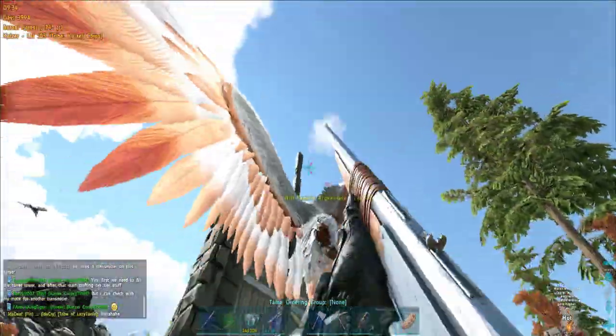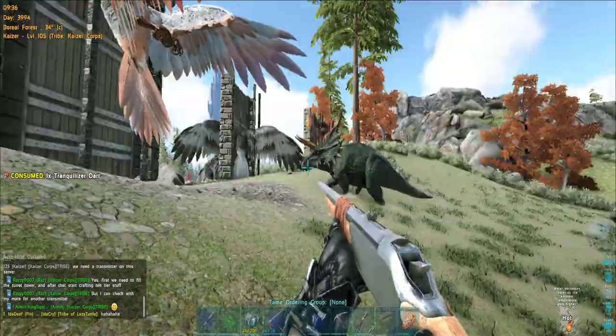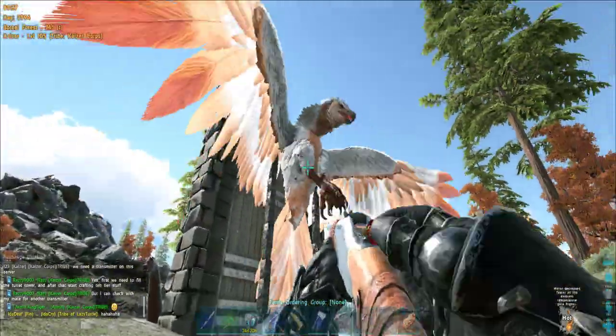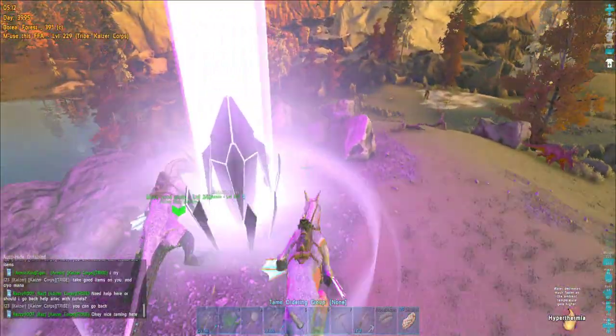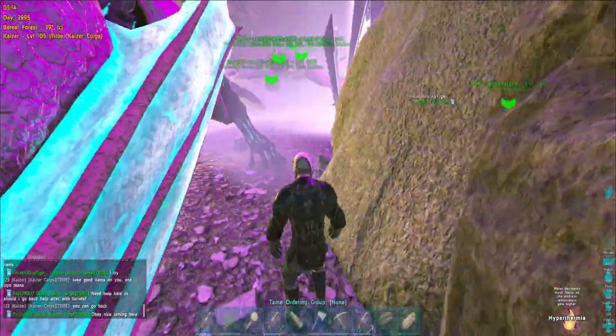I'm back taming some RGs on Valguero — but don't worry, it's not server 82, this is Valguero 83. At 82 they even destroyed my wyvern trap so it's very hostile at the moment. It's all done, a lot of flyers tamed. The only thing left is uploading them and going back to base safely.